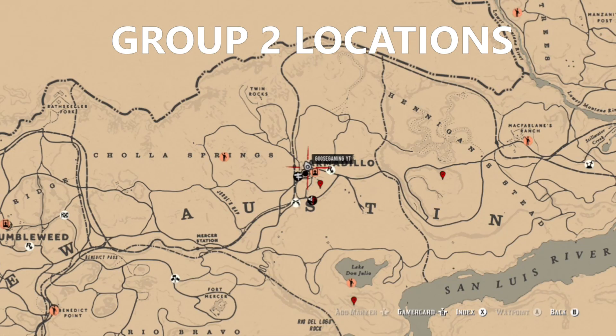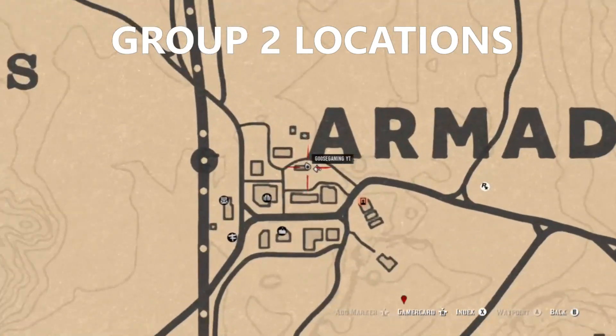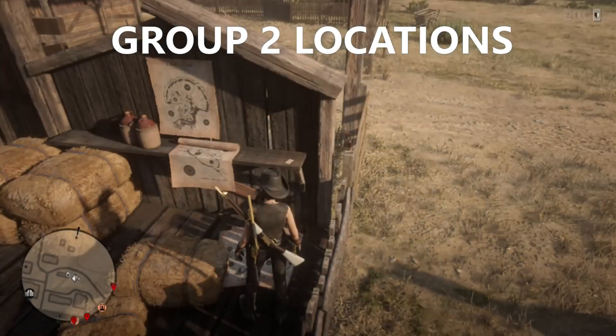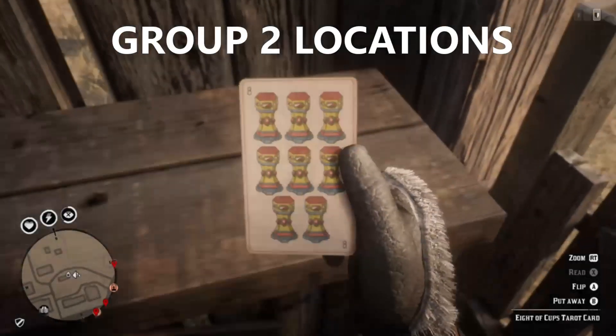Next we have group two locations. There is a tarot card that will appear at this specific spot right here. If you come here and find a tarot card at this location, then you're going to know that these two locations are where you're going to find your agorita flower for that day.